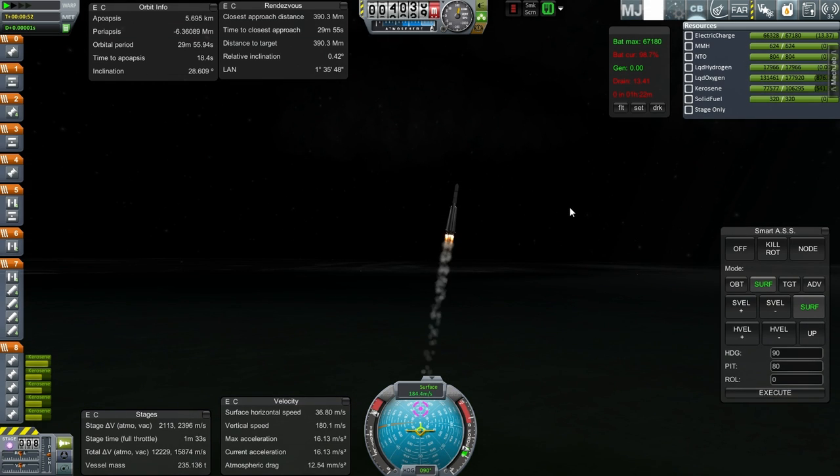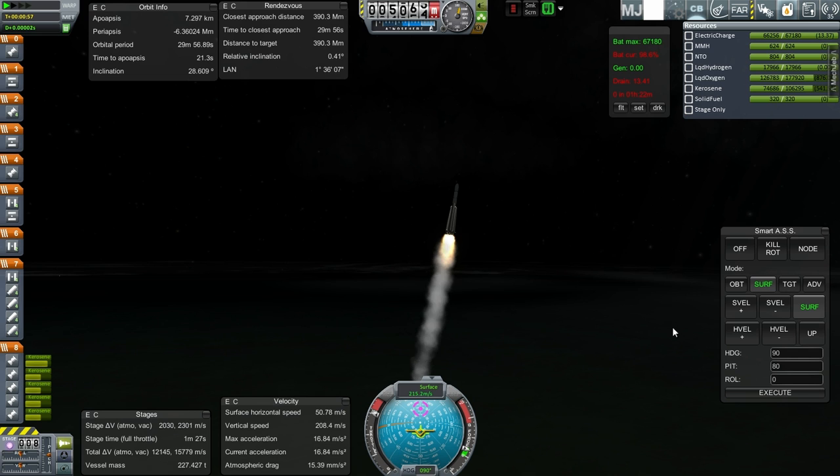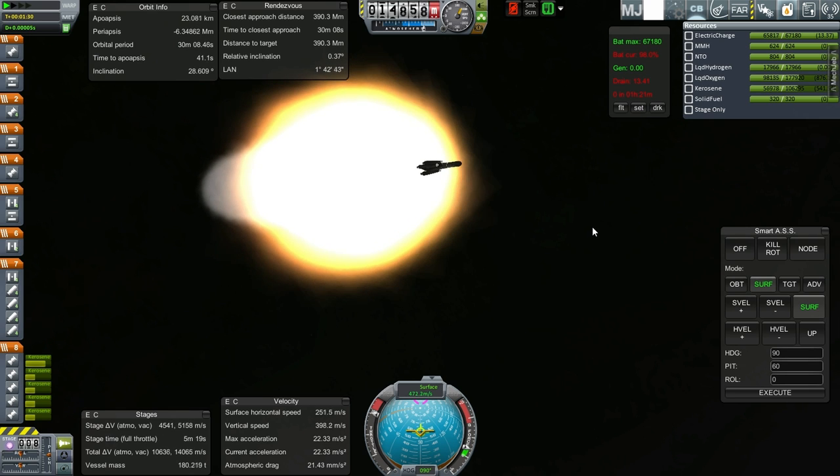In installing Environmental Visual Enhancements, I still deleted City Lights as I do. I just copied EVE from other installs that I have Realism Overhaul in, because the cloud file has been adjusted for Real Solar System and the larger diameters of the planets — more specifically the terrain height is higher, so you have to adjust for that to avoid clipping. T plus 1 minute 30 seconds, we're undoubtedly past Max-Q by now. Faram Aerospace's update hopefully hasn't affected anything too much.